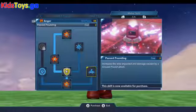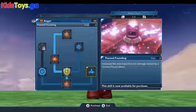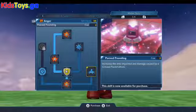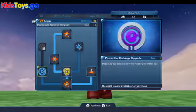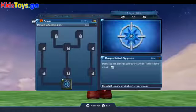And then Peeved Pounding — I love the names they came up with for all these. This increases the damage and impact area of his ground pound, so these are useful upgrades for the emotions. Over here you've got the power disc upgrades, but we don't necessarily need to focus on those.